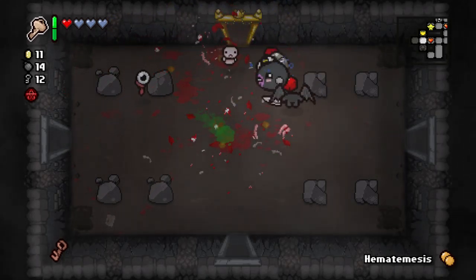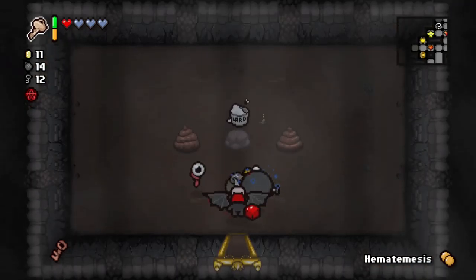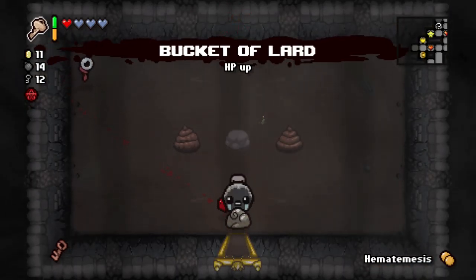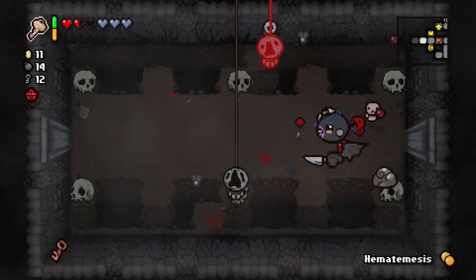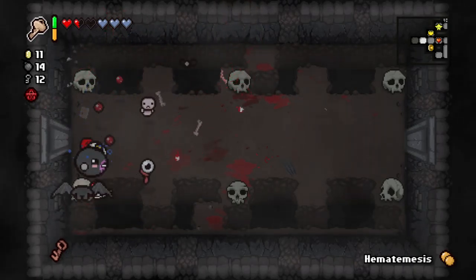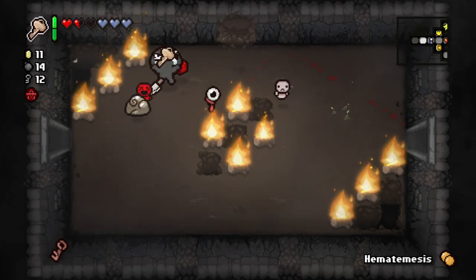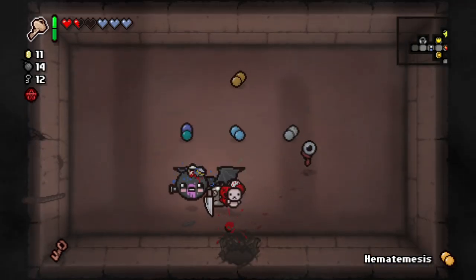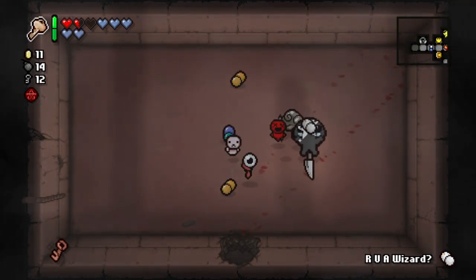Guillotine is making it a little difficult to dodge. I don't think we need another item that makes our Dad's Key more effective — we're pretty much doing alright there. So we've already seen our item room — it's yet another Hemotimesis pill. And there is our second secret room. Second secret room just contains pills. One is Hemotimesis. Balls of Steel is much better.